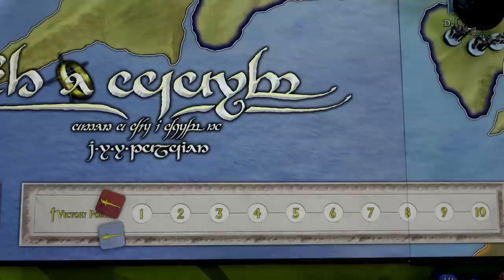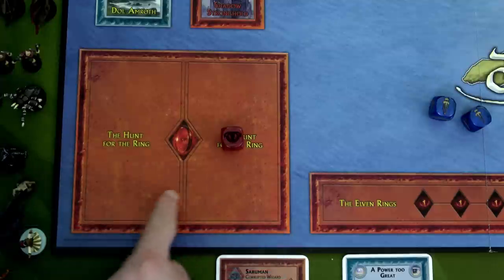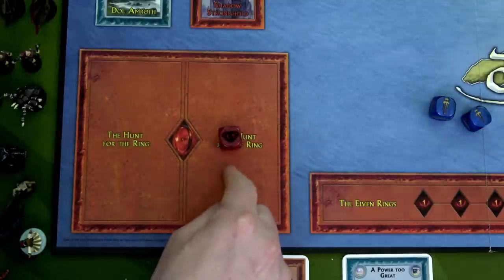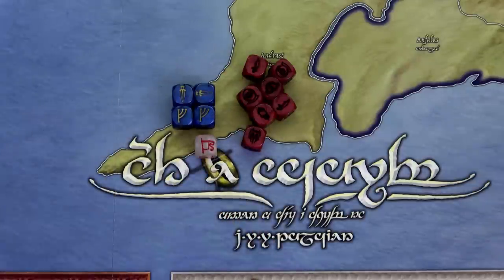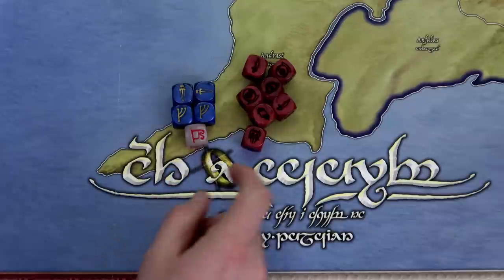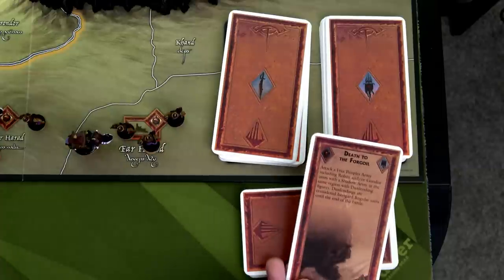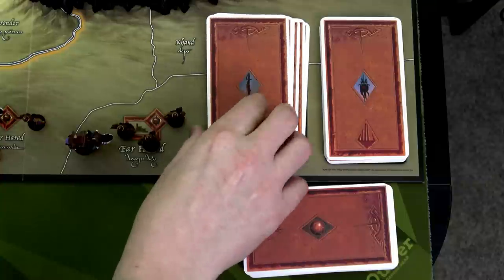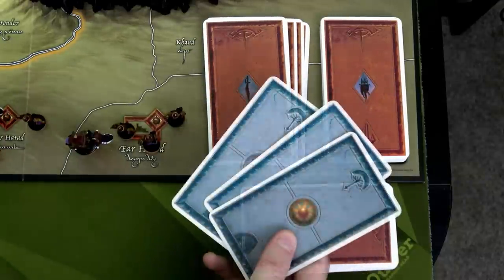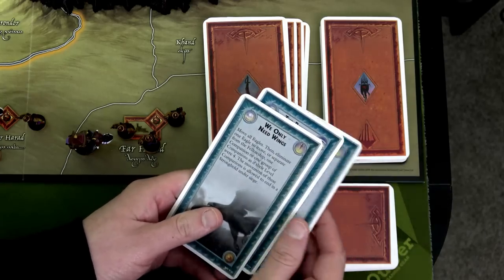Let's recover action dice and start the next turn. We recover the two Free Peoples dice from the hunt box; but because we recovered dice from the hunt spot, the Shadow Player must leave at least one die in the hunt for the ring. The Free Peoples will continue using Narya's die since Gandalf is still guide and they moved the fellowship at least once. So we have five dice for the Free Peoples and eight for the Shadow Player since Saruman added one. Drawing cards: Shadow gets Death to the Forgoyle, Musterings of the Long-Planned War, and Nazgul Search; Free Peoples get Power of Tom Bombadil, Axe and Bow, and We Only Need Wings.